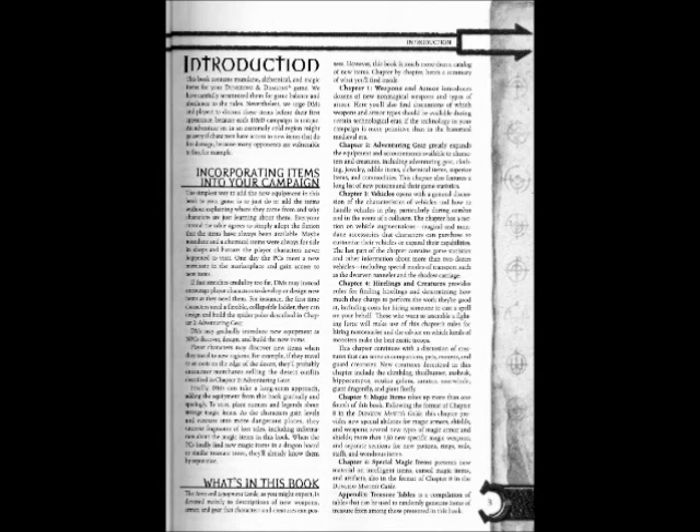What's in this book? The Arms and Equipment Guide, as you might expect, is devoted mainly to descriptions of new weapons, armor, and gear that characters and creatures can possess. However, this book is much more than a catalog of new items.